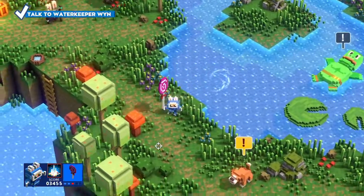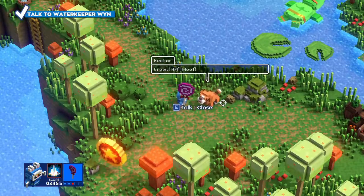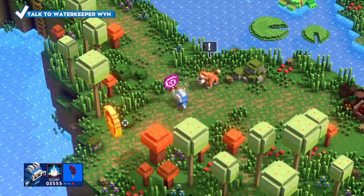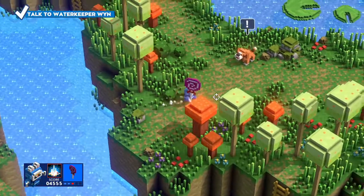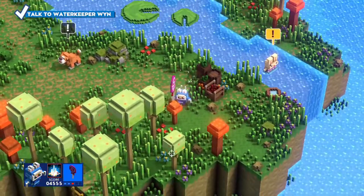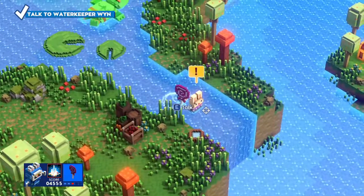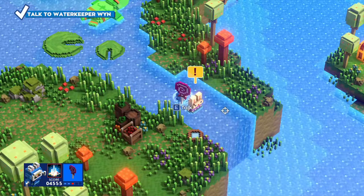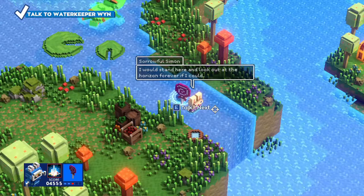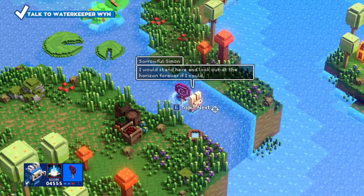Let's just explore a little bit. I saw this dog over here too. Okay, so we got score down here, and it seems we can get high scores and stuff. That coin was a thousand, which is quite a lot when we just started. This one - Sorrowful Simon. They're all like rabbits, I think. And the turtle. 'I would stand here and look out at the horizon forever if I could. I mean, I guess I can. I guess I do. But what does it mean?'